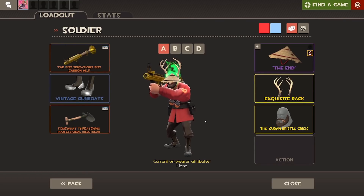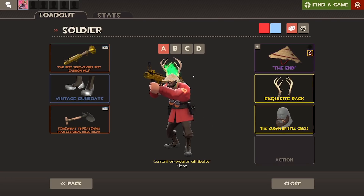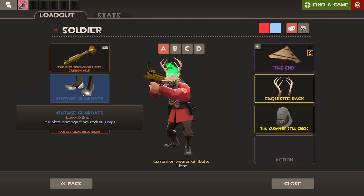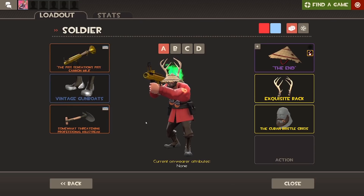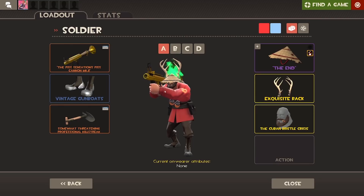Moving on to Soldier, we have again the pretty standard loadout. We have the Scorching Flames Hong Kong Cone with the matching loadout, and we have the regular rocket launcher, the gunboats, and the market gardener because I've been practicing market gardening a lot recently. I've been rocket jumping a little bit as well, and I've actually been trying to use the Panic Attack with Soldier, which you'll see a bit later. This is just the standard loadout I'll be using most of the time.